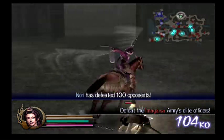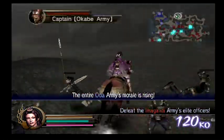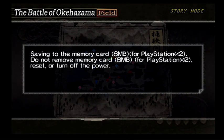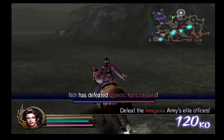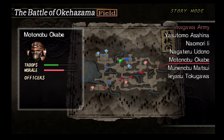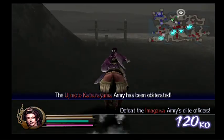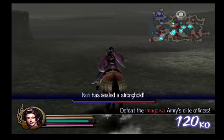Now it gets interesting. I want to save here because I want to figure out if we can do both missions at the same time - can we prevent Hanzo from overtaking the main camp, and can we also do the other secret mission simultaneously? That's what we're going for here.